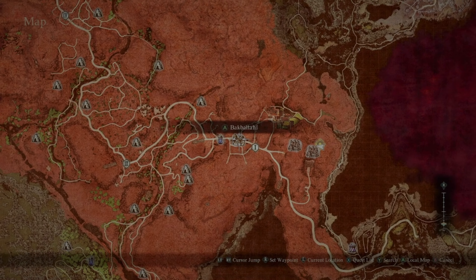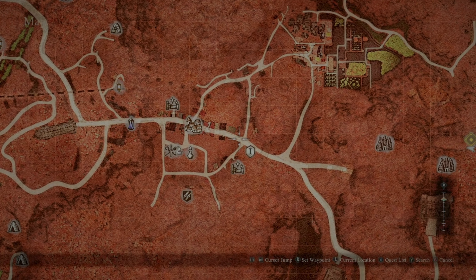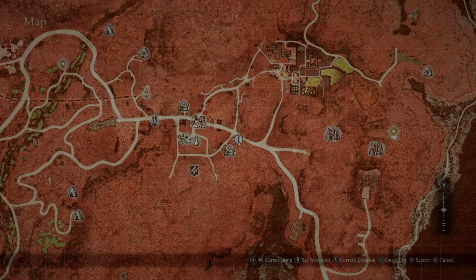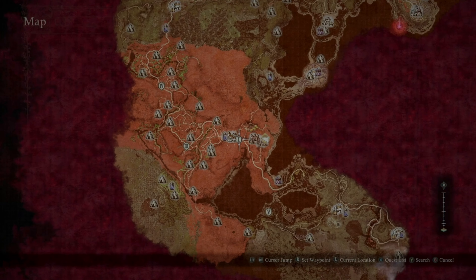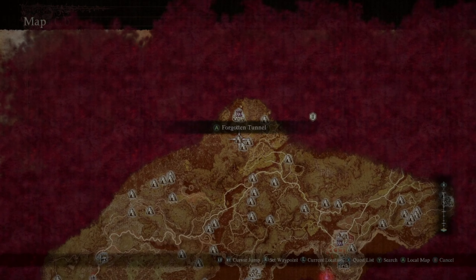There is a portal in the elvish world, for example, that you might as well take out while you're there. And when you're doing this other town — which I'm not going to bother trying to pronounce — there is a portal right around there that you can take out to extend your time before the world starts to get engulfed. That is how you can very easily get the Guardian achievement.